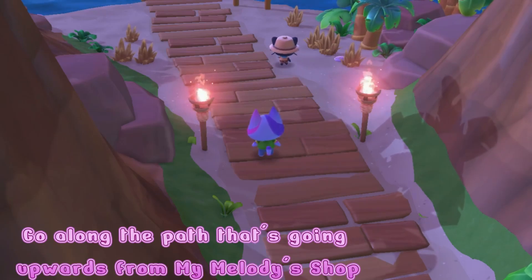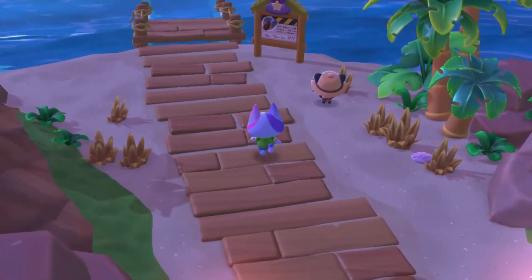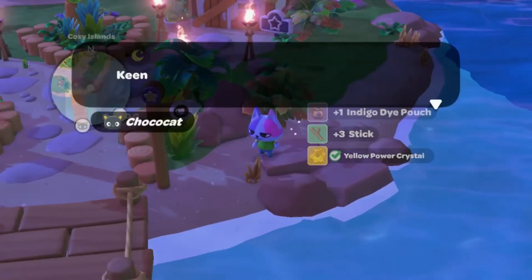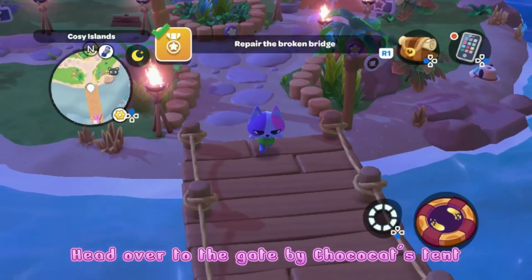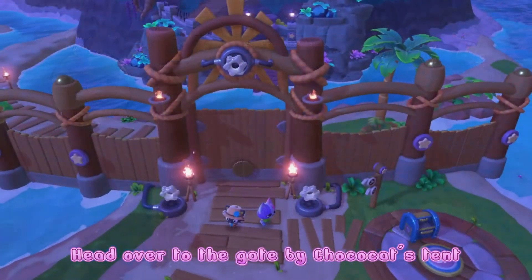Here is us discovering that there is a yellow power crystal over this bridge, but the bridge is broken. So Choco Cat needs to get his hammer out and he needs to start fixing it. That was located on the Cozy Islands, just so you know.